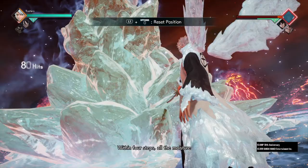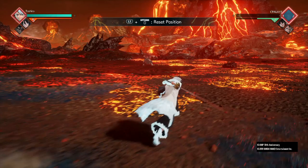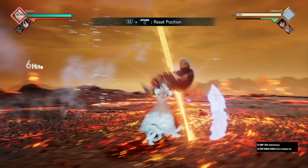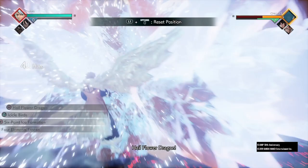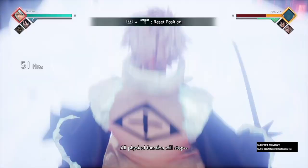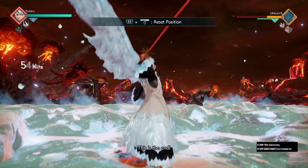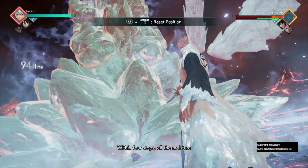We had one meter left after that, which means we can add a Hail Flower Dragon on top — that's combo 15. Combo 15: five lights, three heavies, Six Point Formation, wait till they touch the floor, Six Point Formation again, Hail Flower Dragon, there goes the reset, then ultimate right away. This combo is insane — non-awakened it does 90 percent.